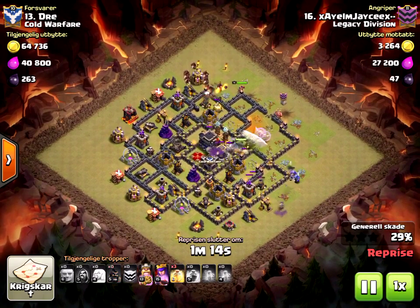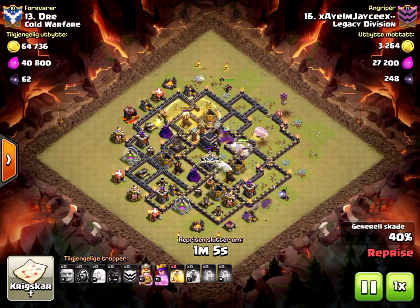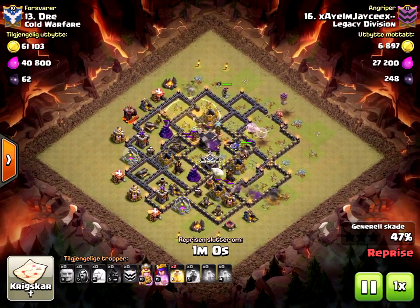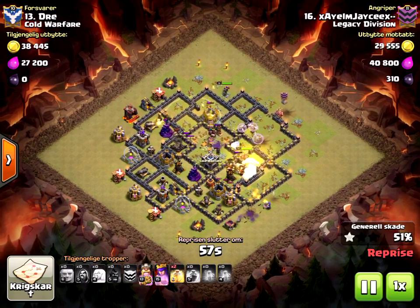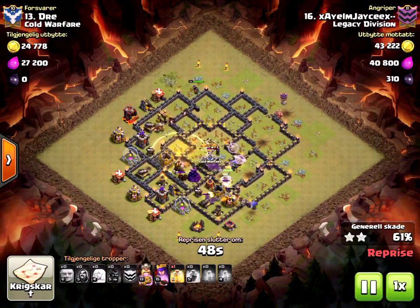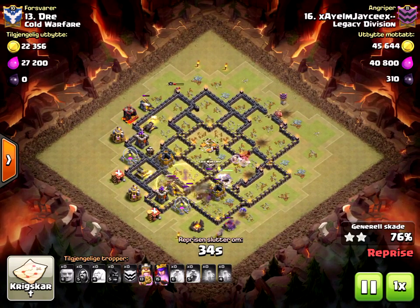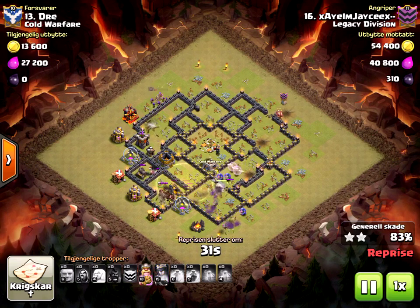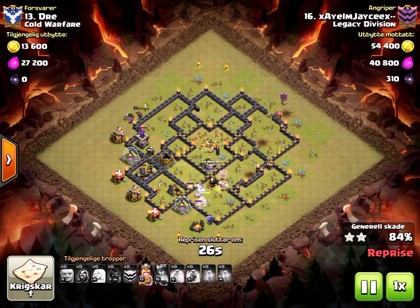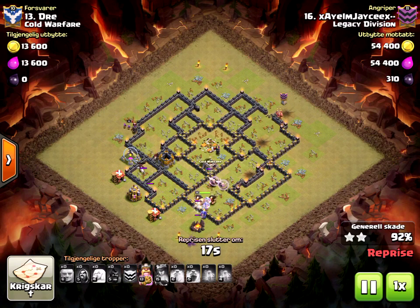He deploys a few hogs up top. First heal goes down — that was probably a bit wasted as only a cannon was firing on them — but then the Tesla farm pops, so that was justified. King and giants are up in the core. Second healer should be placed very soon as hogs close in on the expo. Queen working the outside as king and giants tank the bottom. Queen finishes off the cannon as hogs close in on the last air defenses. King, a few bowlers, and giants are still up. Queen is at almost no HP but finally nabs that last cannon, takes down the archer tower, hogs close in, and that's a wrap. We'll fast forward through the cleanup.